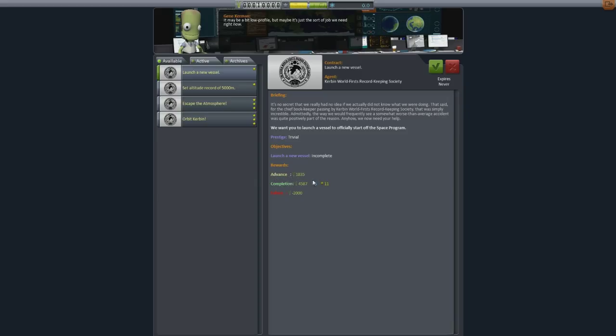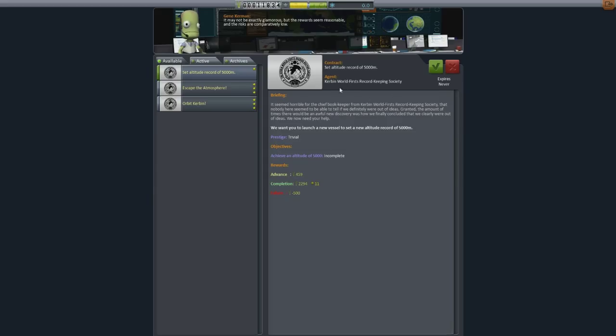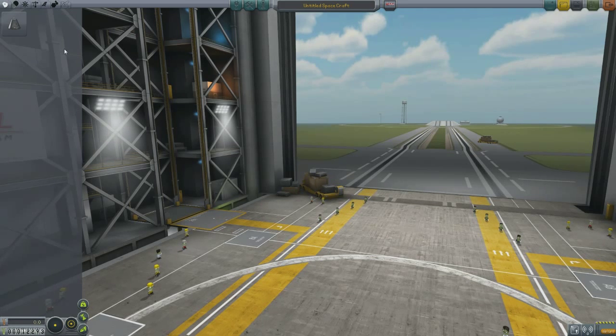We have an advance here of $1,835, so we're going to go ahead and accept that. All we have to do is launch a new vessel. With this other contract you want to set an altitude record of 5,000 meters — basically you just need to get your rocket to 5,000 meters. You can accomplish two of these missions in one go. Let's go ahead and go into the rocket building section.